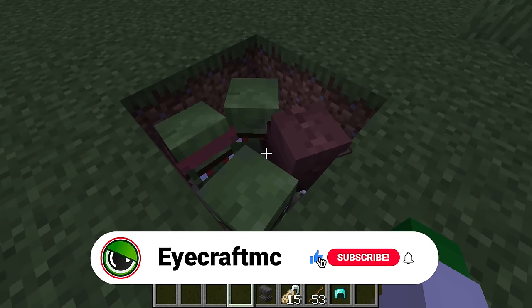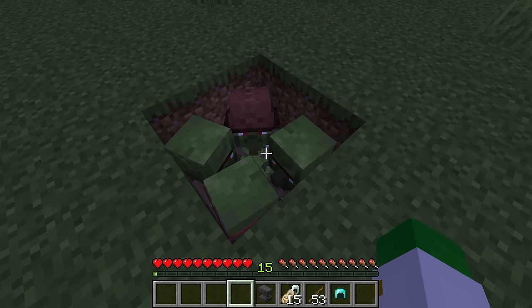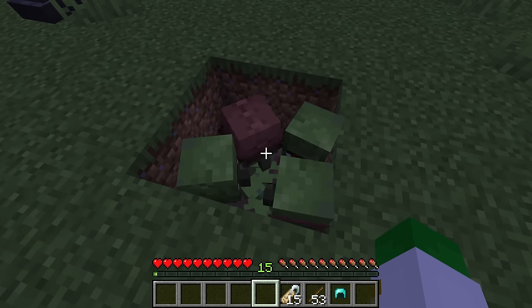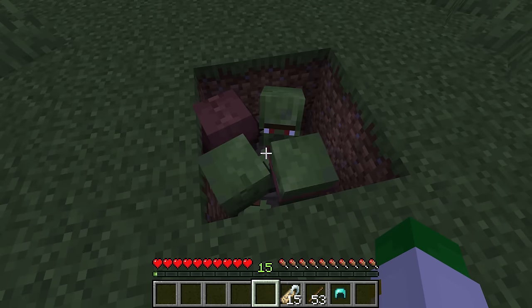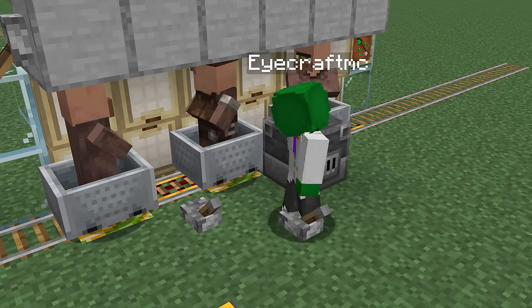In Bedrock Edition zombie villagers cannot despawn, but in Java Edition they can. So how do we keep these mobs from disappearing? The first thing to know is that zombie villagers only despawn if you've never traded with them. Personally I prefer working with zombie villagers I've never traded with, because if they die it doesn't matter, and I can put them into any profession I want after they've been zombified.